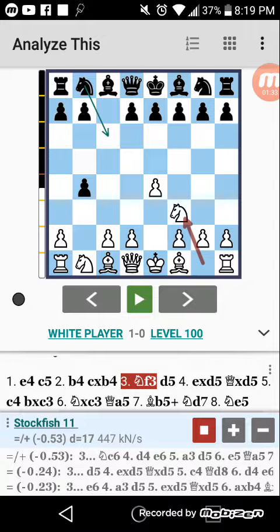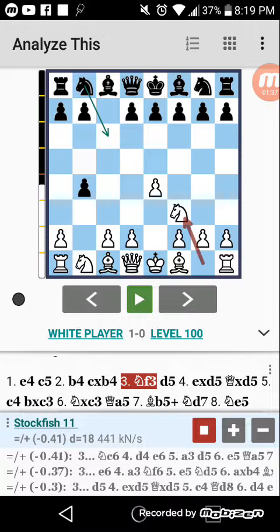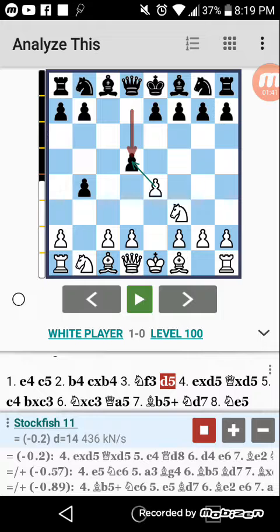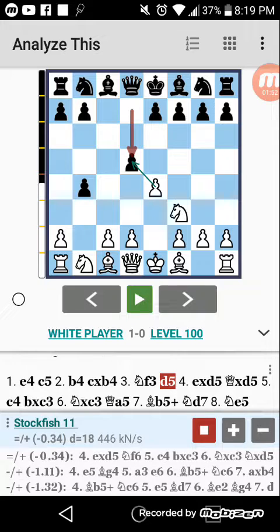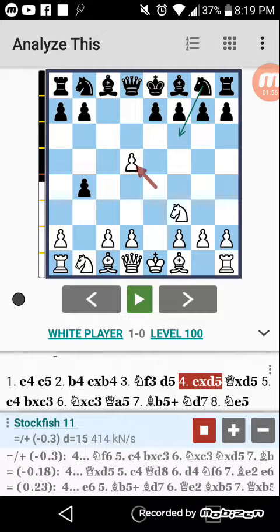Knight to C6 covers all the variations I've been going through. According to this app, that's the best move. The computer played D5, which is another thing I wanted to go over because I was told D5 stops all of white's attacks. It actually doesn't — it equalizes. I wanted to show why and what I normally do here. The capture is pretty obvious for me.